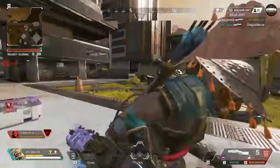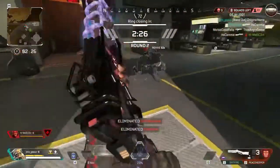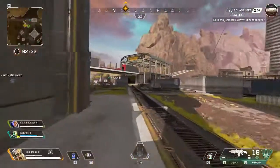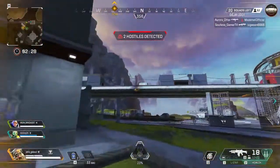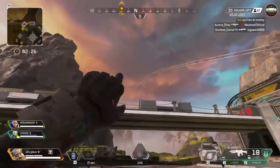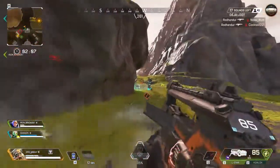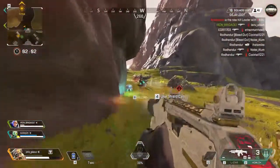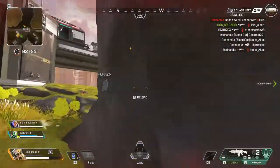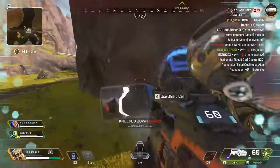If you know multiple squads are fighting, you can pinpoint which building or area they're at instead of relying on audio in Apex Legends. Overall, the buff to distance gives you a better visual to see where a team or multiple teams are located without having to get right next to or inside a building if you don't want to put yourself in that situation, and without getting confused about which level they're on.